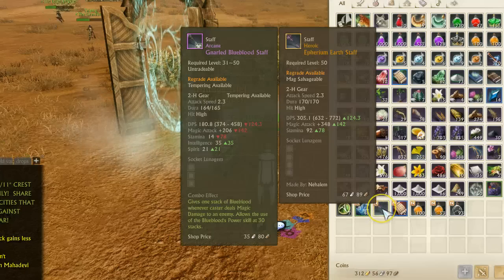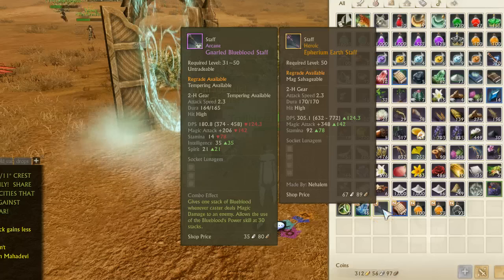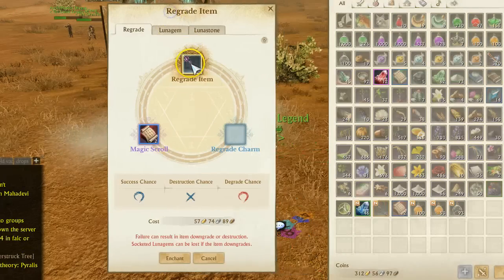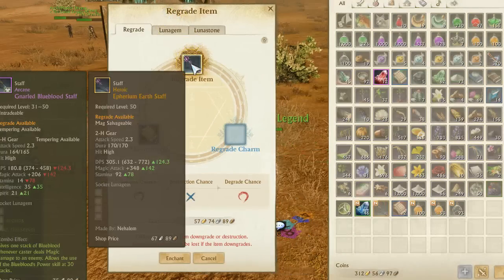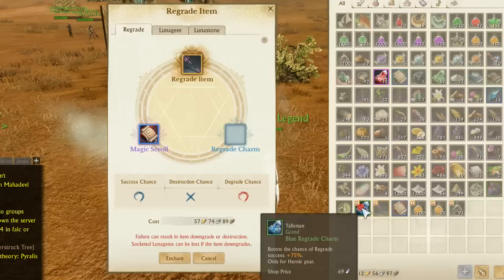Hey, what's up everyone. We are going to take a look at high-level regrading here to show you just how expensive this stuff is. We have a level 50 Ephraim earth staff — it is heroic status currently — and we are going to go ahead and try to regrade this.